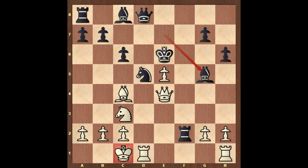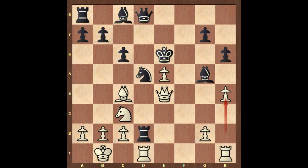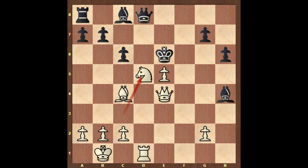Bishop to g5, that's check. King to b1, rook to d2, h4, rook takes rook, exchanging the rooks. Domenico played bishop takes on h4. It's white to move, and Giulio Cesare Polerio played knight takes on d5, c takes on d5, rook takes on d5 — and black is in big trouble.